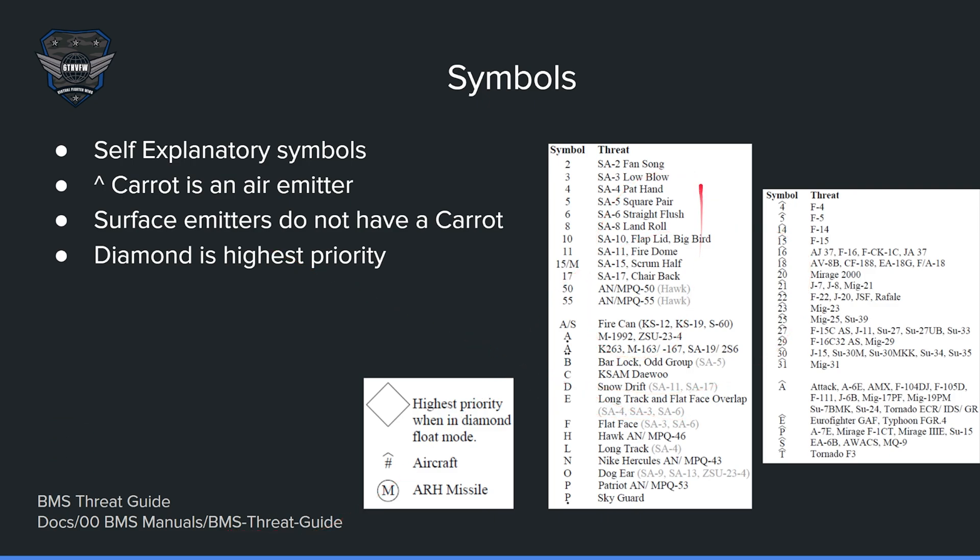These symbols are pretty self-explanatory. The caret on top is all of your aircraft — F4, F5, and so on. The left side here is surface threats without the caret, so that's SA-2, SA-3, and so on. The diamond equals the highest priority when in diamond float mode — I'll talk about that later.